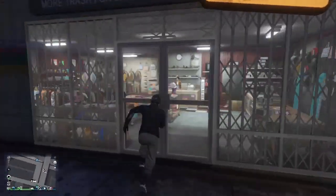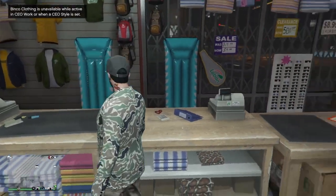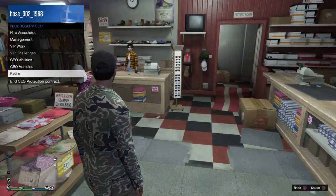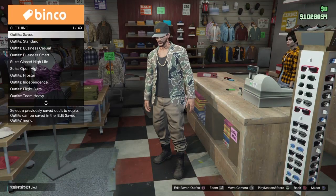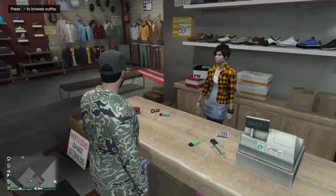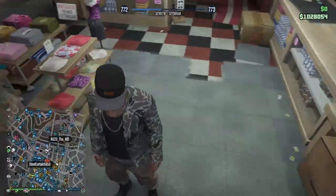Alright guys, so we spawn back in. Now we're at the change section. Binco clothing is unavailable. What you guys want to do is go ahead and leave your CEO, go up to this woman right here, and save this outfit. I'll name it outfit 12 — there you go guys, that's how you guys get the joggers.